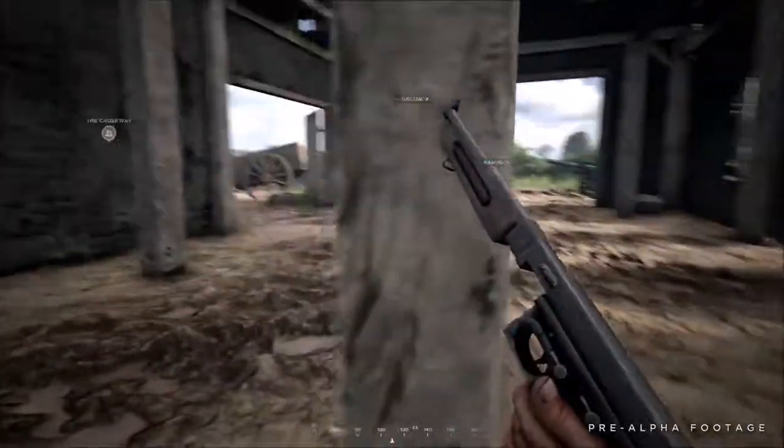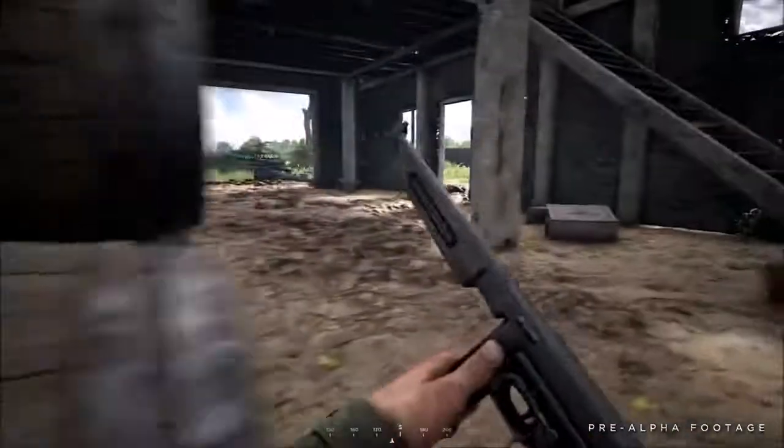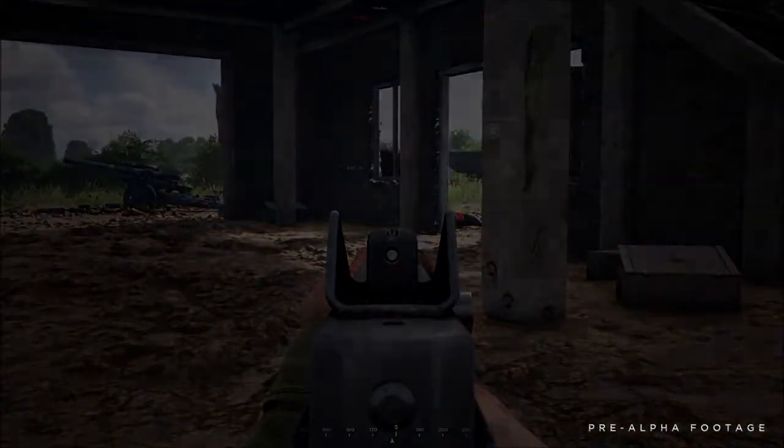It's clear. Alright everyone, Lagrange secure. Let's take out their OP at 280 and push towards Breckhort Manor from there.